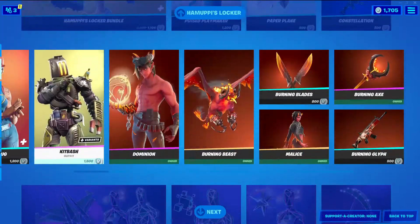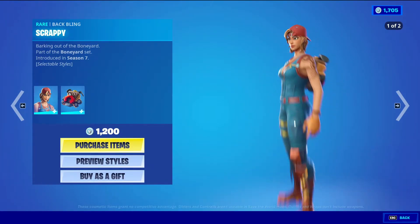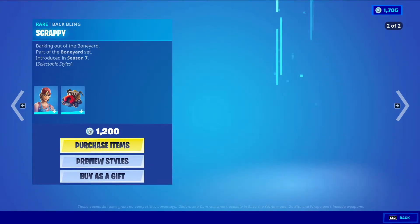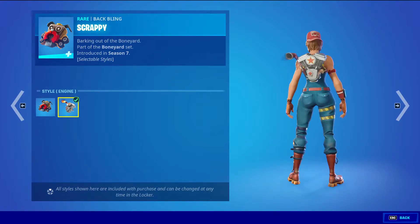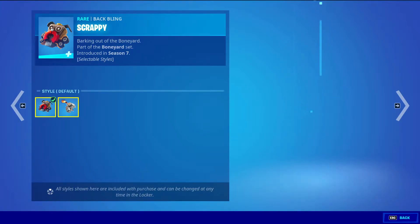Spark Plug with the back bling Scrappy is a rare skin for 1200 v-bucks. This skin has two styles: the default one and then the Ink style. The back bling also has two styles — the default one and then the engine — and they look quite different from each other.